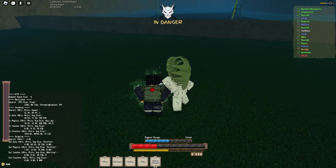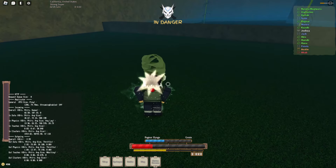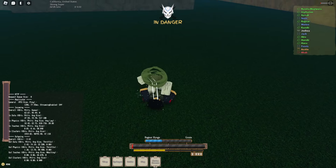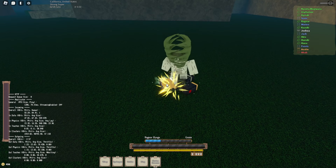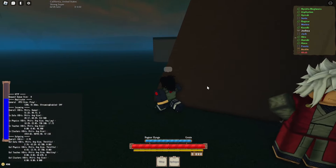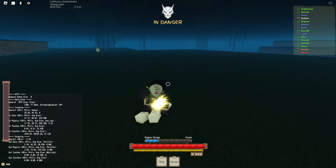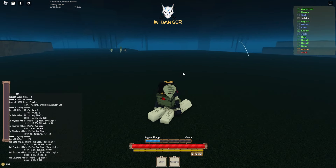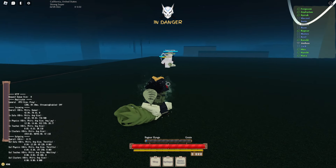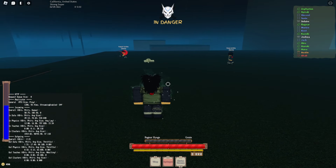Oh my god, the NPC just walked right over me — I hate that. Why does he just walk over me? Yo devs, they just walk right over you! You can also do quests from Jiraiya to kill them. I can just block them. They're fighting over the grip — I might as well take this grip and run away.